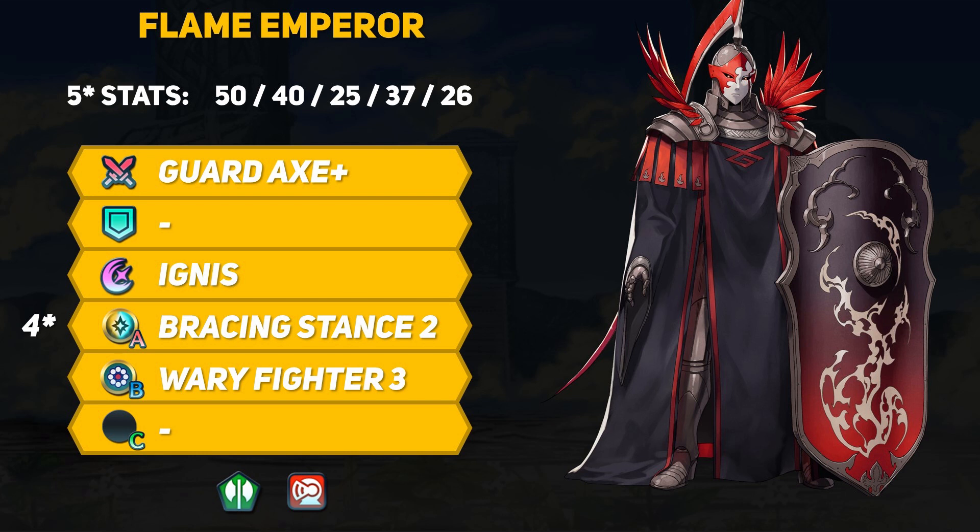The Flame Emperor is our latest Grand Hero Battle unit from Three Houses. As a masked figure, pretty much any googling you do about this character will probably instantly spoil their identity, so good luck avoiding that. The Flame Emperor is coming to us as only our second Grand Hero Battle armor unit. Flame Emperor will be the first Grand Hero Battle armor since Zephiel all the way back then.